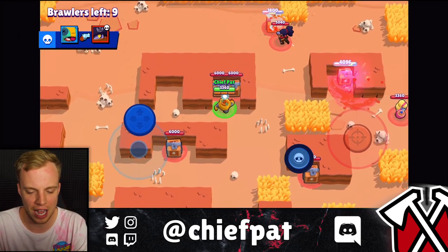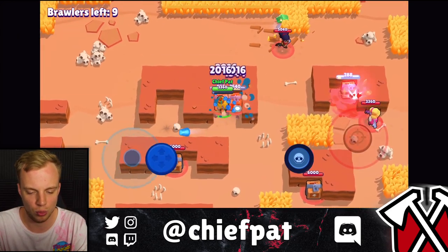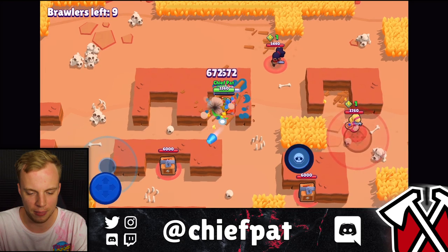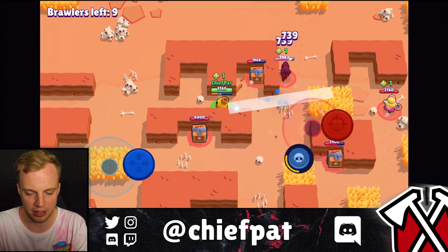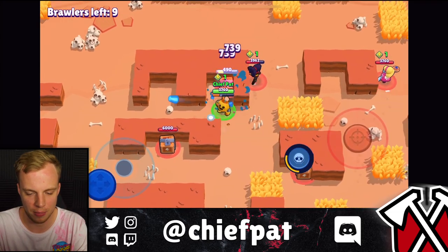All right, inside of Solo Showdown, you've got that burst potential with Spike where you can really make these Shellys pay if they try to get up on you. Let's try to take this first one right here — there's a Shelly. I don't know if the Shelly's going to try to test me, but we can at least just pop her with a shot in the face right there to get her to back on up.